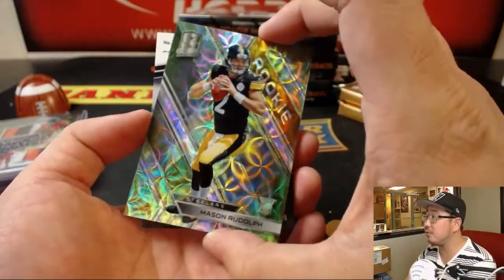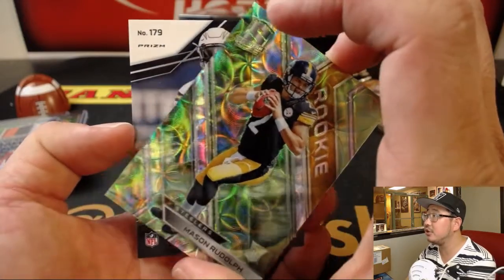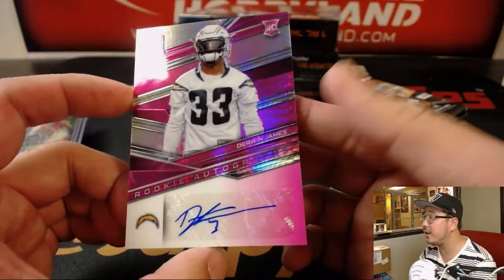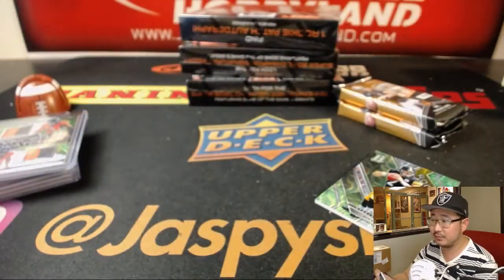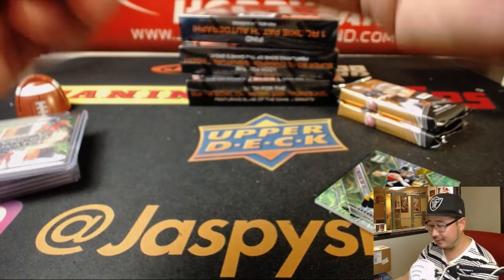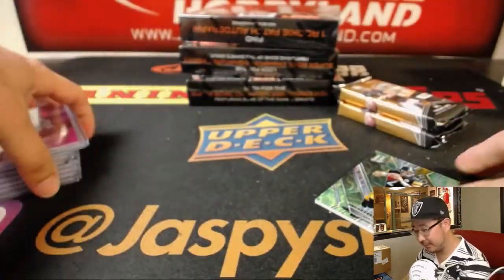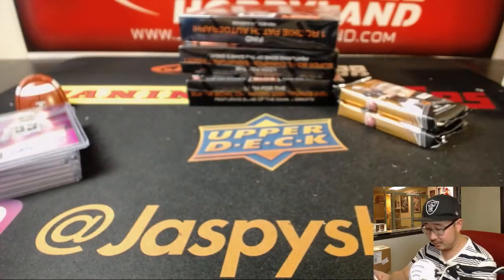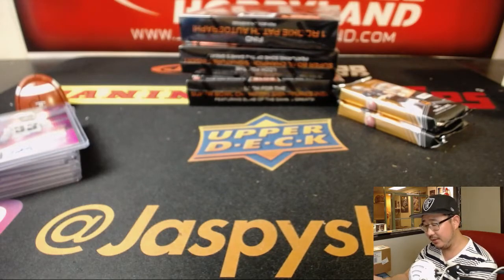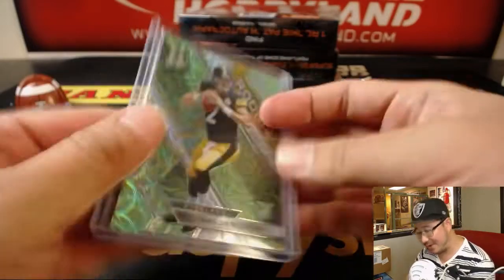Neon green Mason Rudolph reveals Derwin James, 22 out of 50, neon pink rookie autographs. That's the whole point of that kind of joke, Gabe — the whole shtick. You make the dad joke, then stare at the camera and pause for a second, let it just sink in. There's Mason Rudolph, 18 out of 30.